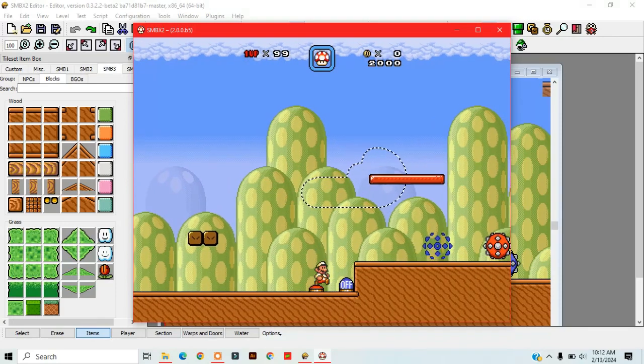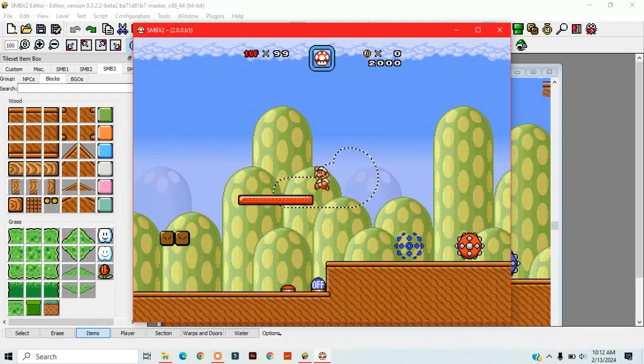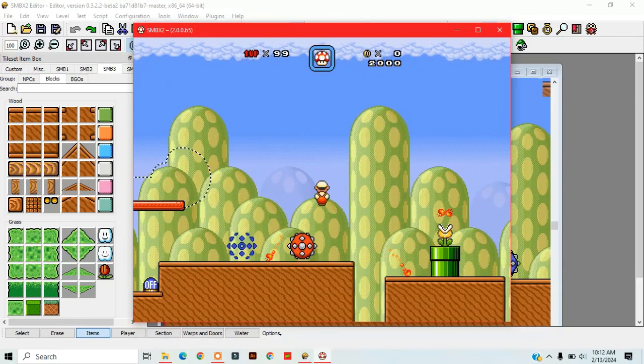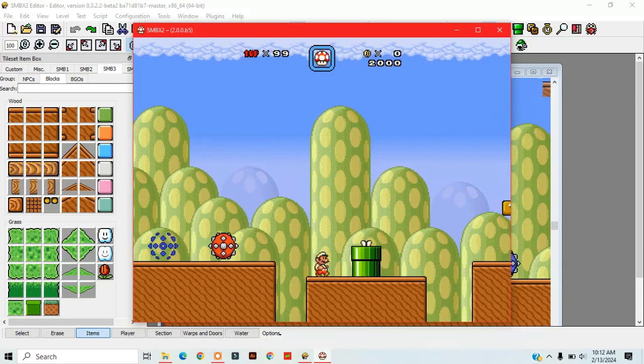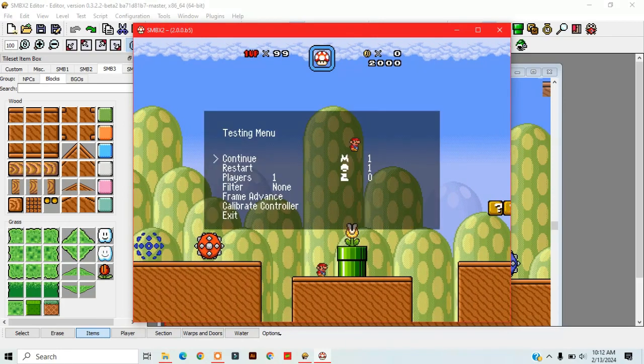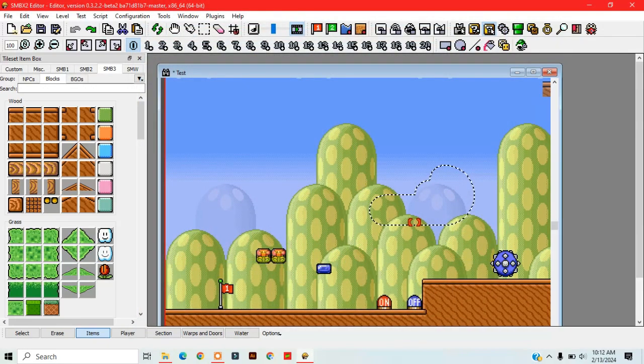There is absolutely no way I'm doing that. No matter how many features Super Mario Bros. X2 gets, 38A will always be my favorite level editor ever, and it has a special place in my heart. Thanks for watching. I really hope that there are people I can count on that still bother using 38A. Let me know your opinions in the comments, and I'll be back soon.